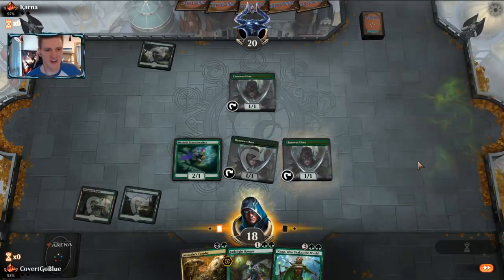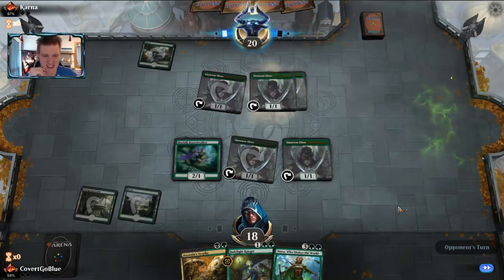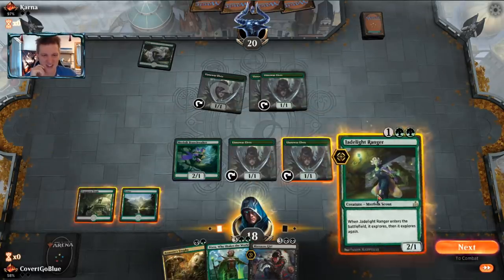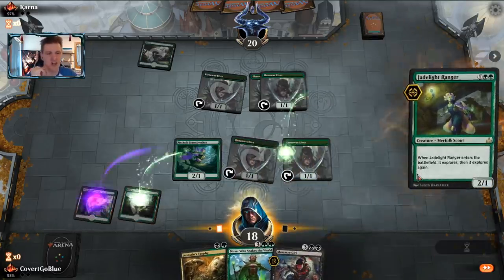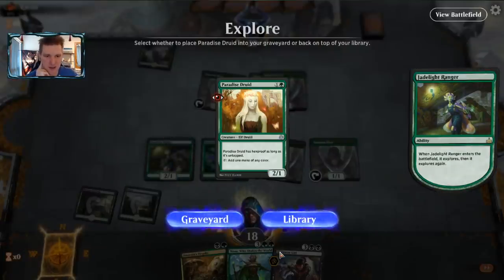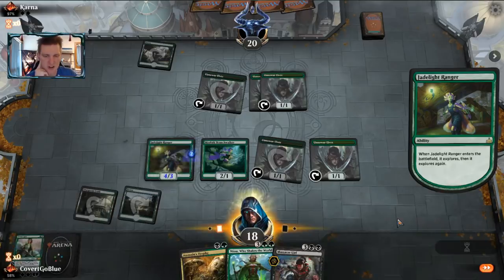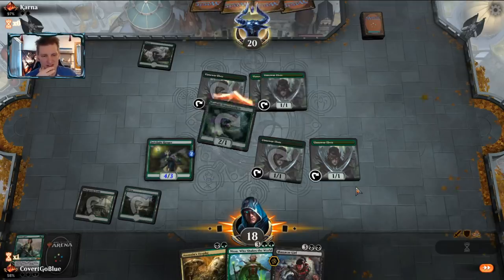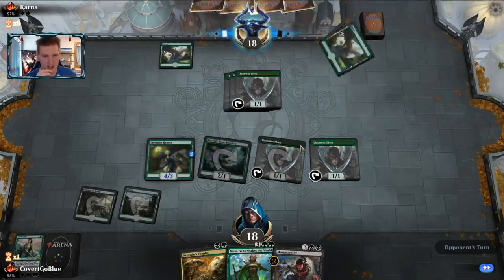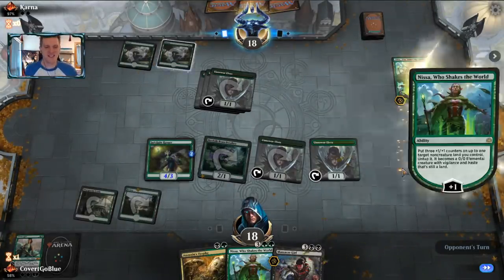Our opponent appears to be on a very similar plan. Let's see what we hit with Jadelight Ranger before deciding whether or not to attack with the elf. Still no land though, so I got a graveyard too. Who's this land more important to? Me — I have Nissa. You've got four Llanowar Elves. Like Massacre Girl and Armageddon — our opponent did it, they frickin' did it. They did what we were trying to do. I'm so green jelly, you don't even understand.